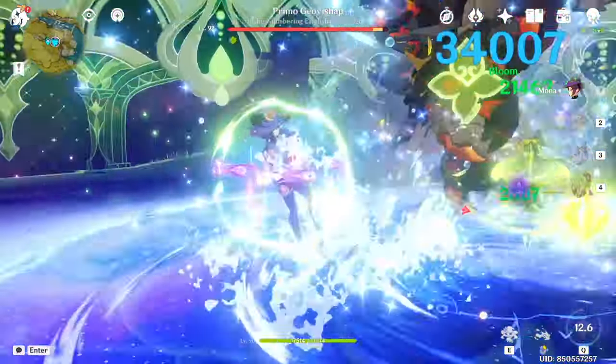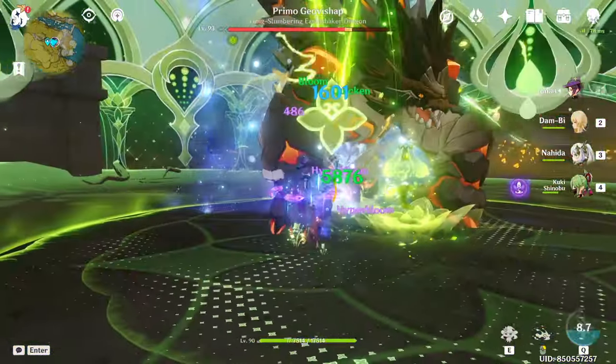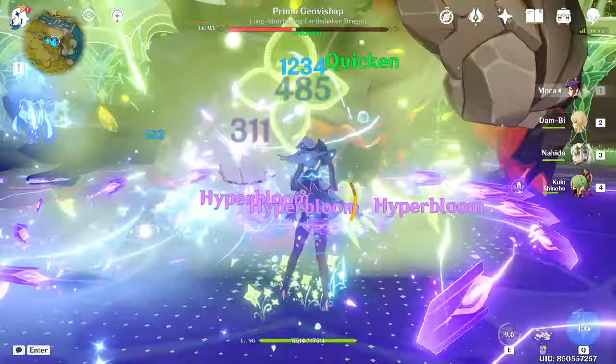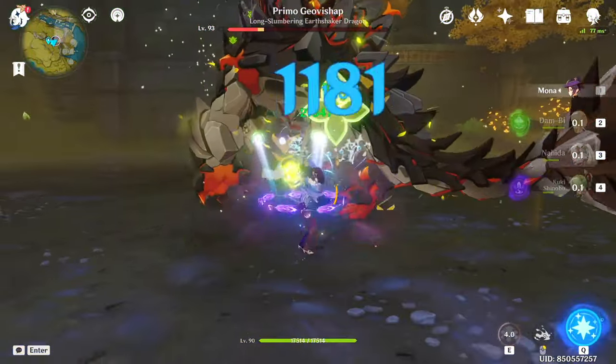Mona is one of those characters that is rarely the best-in-slot character in most teams. She's decently flexible thanks to being hydro and a strong buffer, but she still falls behind in terms of overall support potential these days. However, she is still pretty much essential for freeze teams who don't have Kokomi, and is still great for landing that big damage per screenshot.